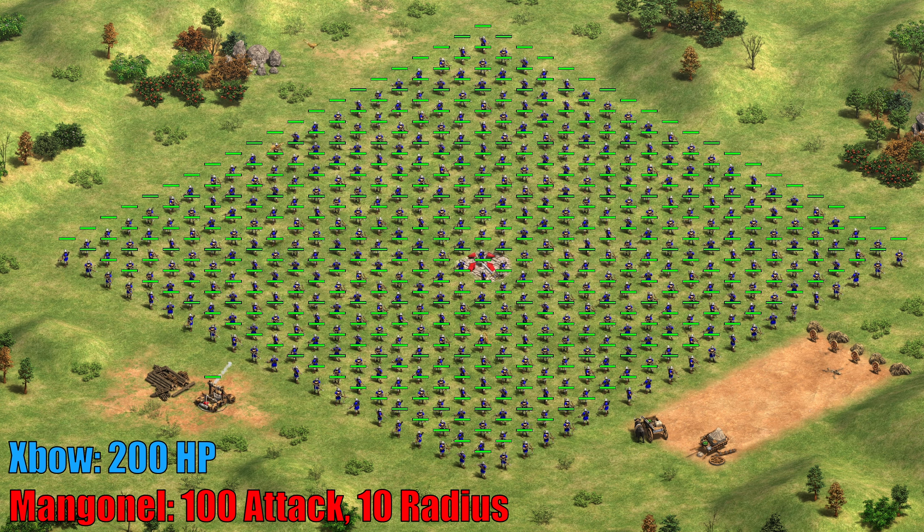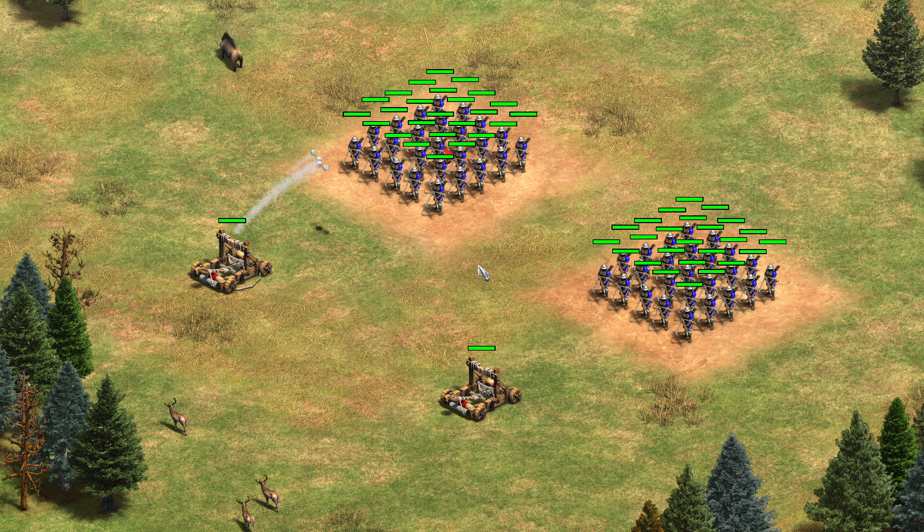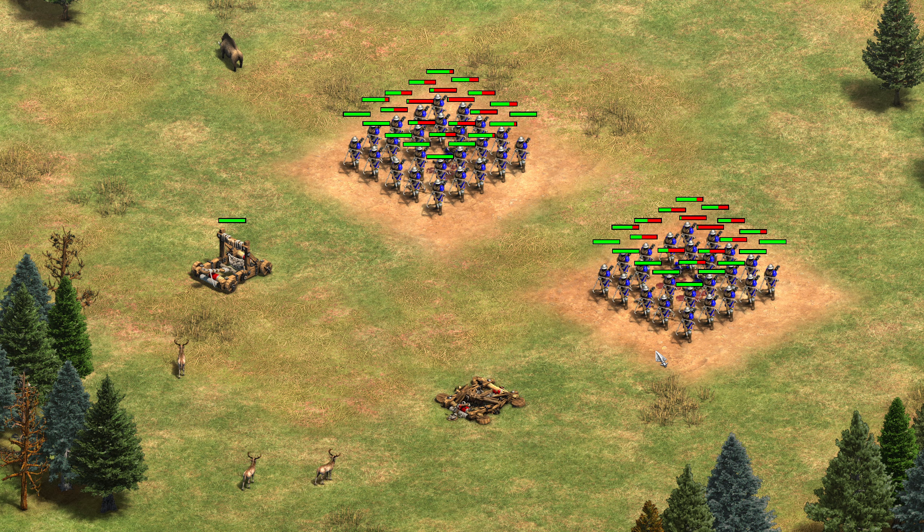When we shoot with a mangonel, only the directly hit center archer tanks 100% of the shot. The HP loss begins tapering off immediately. Splash damage is finally consistent between mangonels both living and dead. No longer will it be beneficial to press delete after shooting at a group of crossbowmen.